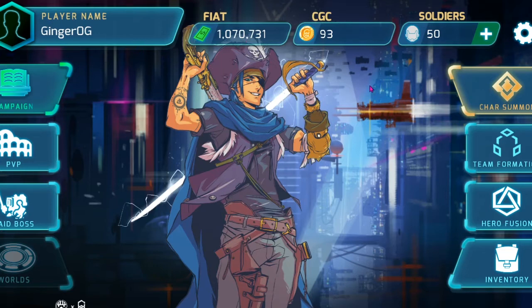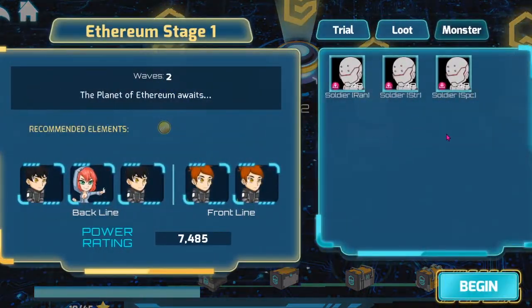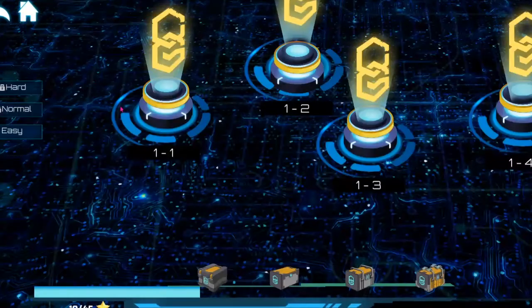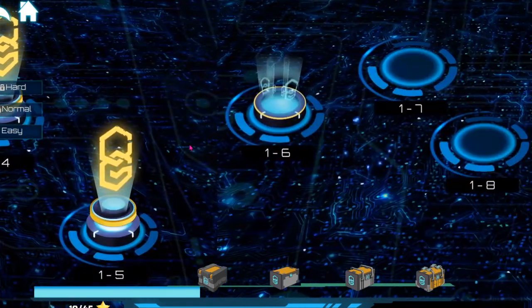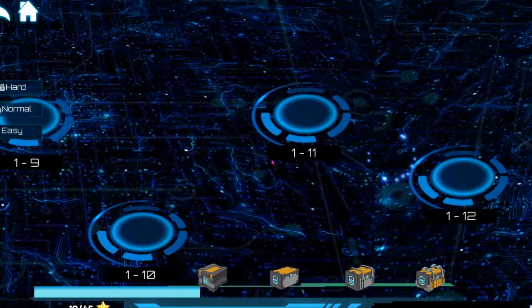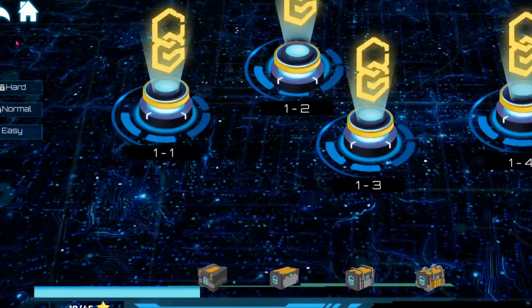When grinding for fiat, as the Chain Guardians Discord user Krizz — K-R-I-H-Z-Z — stated, earning fiat is best on Ethereum World stage one. I can attest to this: it takes about two to three minutes and you get about 2,300 fiat. Definitely a recommendation to use stage one for earning fiat when you can reach that level. It is also stated in the Discord that grinding for experience is best on stages 8 and 12 of Ethereum. I'm not there yet but hope to be soon — I didn't realize how many stages this world had: 15. Holy moly, that's incredible. We've got a lot of grinding to do.